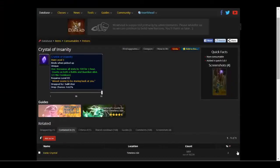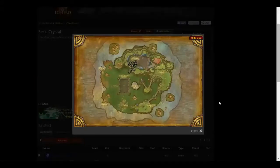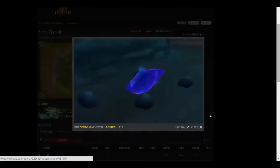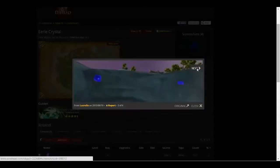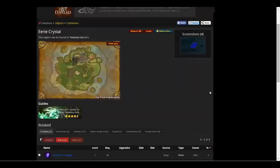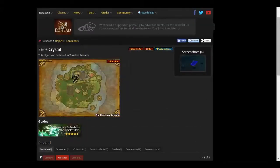Today we talk about the Crystal of Insanity. I'm going to show you guys how to get it and where to get it. The first place you can get it is from the Eerie Crystal on the Timeless Isles. You fly out to the Timeless Isles — it's in a cave system. You can see all the dots on the map of where people have marked it. All these crystals sit in the cave; you loot the crystal and you have a chance of getting it. It's only a 3% chance, but the crystals spawn so fast that you can get it pretty quickly, and I'll demonstrate that.